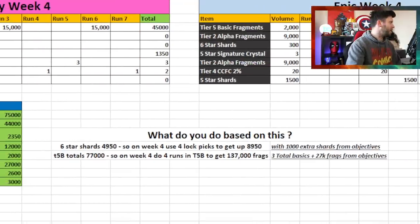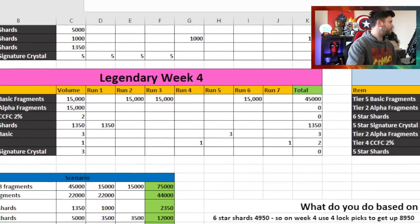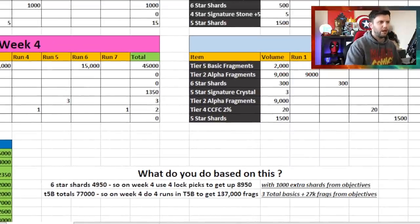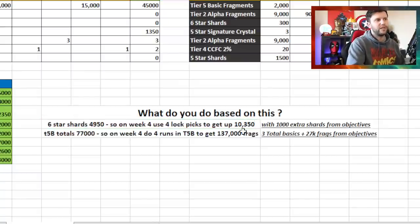Here's a Six Star Shard scenario: suppose after three weeks of Legendary and Epic combined, you've only accumulated 4,950 Six Star Shards — much less than you'd want. Using four Lock Picks in week four targeting Six Star Shards could net you an additional 1,300, bringing your total to around 10,350. Add the 1,000 from objectives, and you could reach 11,350 Six Star Shards total.